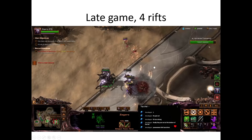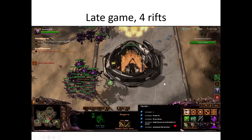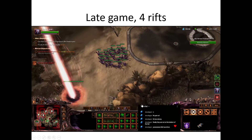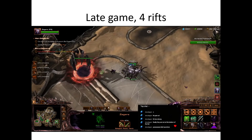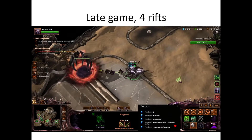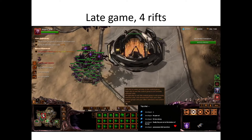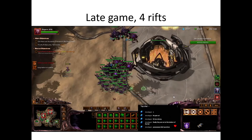Late game, four rifts at 23:20. A group of lings is already in position. Zagara takes care of one with baneling barrage, hunter killers right-click another, and one is handled by rallying new lings there. The main army didn't need to move — they stayed to defend the objective. Four rifts gone just like that.